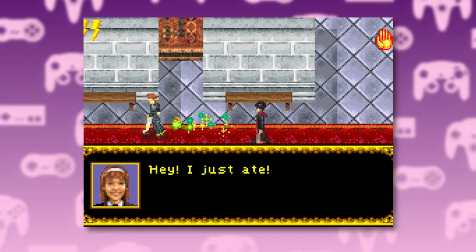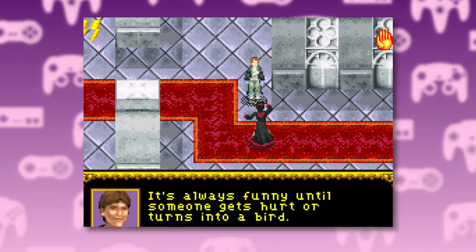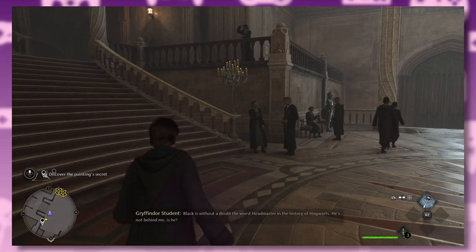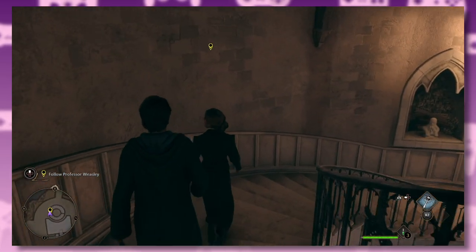The most memorable thing about the first Harry Potter game for the Game Boy Advance was the ability to walk around the castle jinxing the crap out of everyone. This time around, they just look slightly annoyed when you do it. And speaking of spells, it's time to attend a few classes.